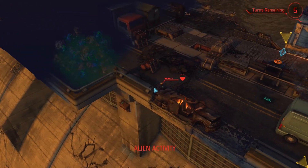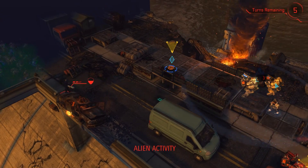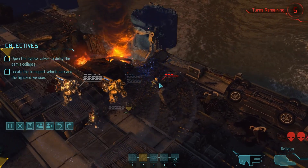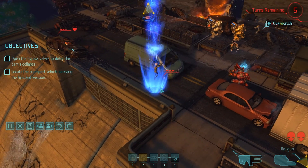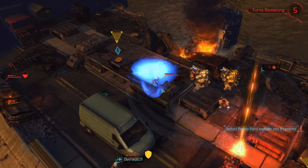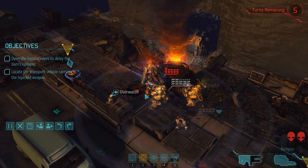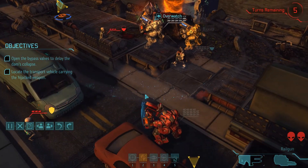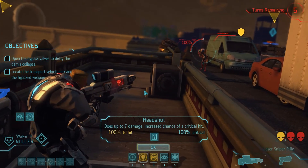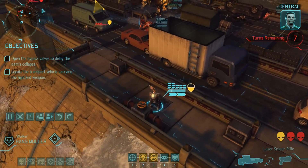Enemy target eliminated. Minor damage — good thing they didn't shoot at him, because he is actually really close to dying. We're going to have to see if we can get some health incoming. Looks like Overwatch paid off. We need to operate this. Bypass valve — there we go. We got more turns.